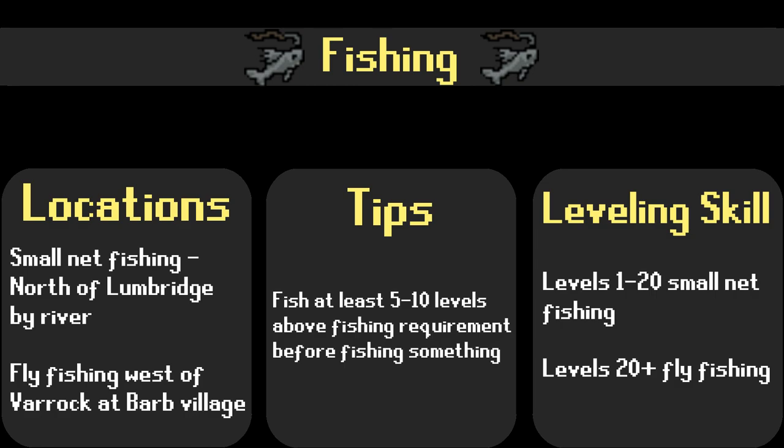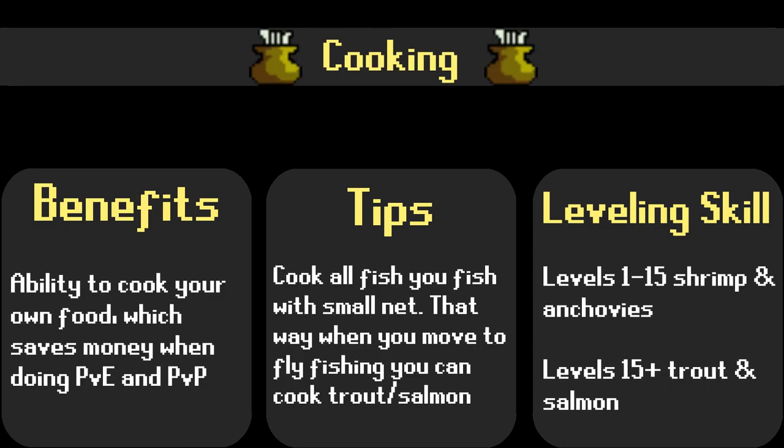I would suggest that you do some early level fishing so that you don't have to spend money on food when first starting out. Cooking allows players to cook the fish that they have obtained from fishing along with things like pies, breads, etc. As you train cooking, you will eventually stop burning foods. Because of this, it is suggested that you train with lower level, less costly food types until you stop burning the higher level ones like tuna, lobster, swordfish, and shark. This will save you time and money over the long run.